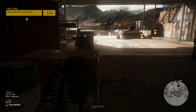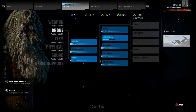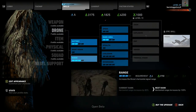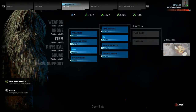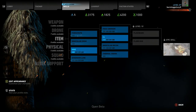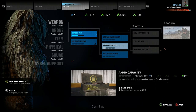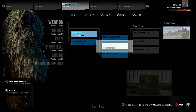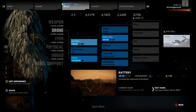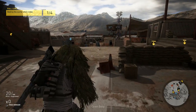Now we only need to destroy two more mortars. Let me upgrade first. As you can see I've upgraded quite a bit on the drone, especially the Mark Area ability which allows me to spot a lot of targets with the drone. I've got a mine and a C4, but I think we should increase the ammo capacity because that's going to be really useful.